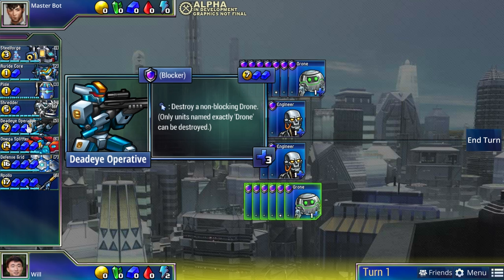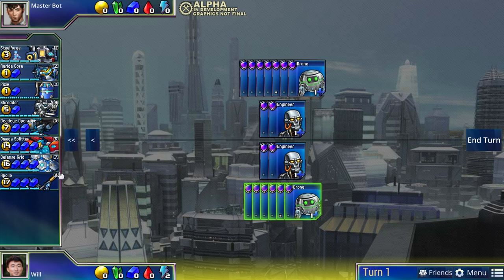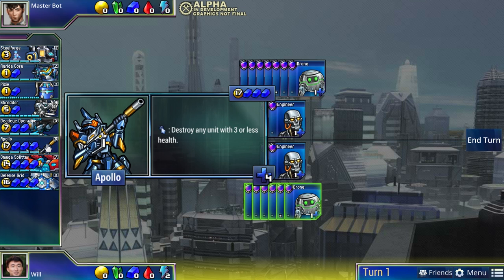Earlier I said green and red both have ways of messing with your opponent's defense, while blue can't. But overall blue, though a more defensive color that builds attack slowly and steadily, does have ways to get around defenders. Dead Eye Operative is a sniper that can destroy a drone right away immediately even if your opponent has defense - you just click it and your opponent's drone dies. This is how blue gets around defense. A similar unit is Apollo - a bigger version that can kill any unit with three or less health.